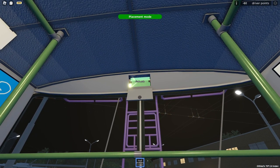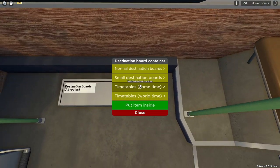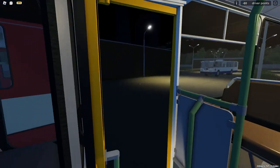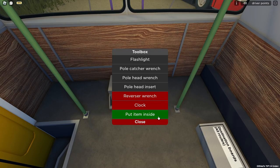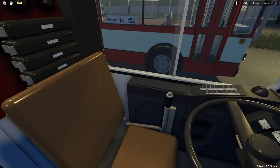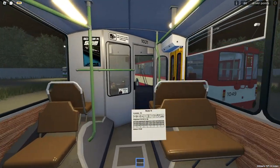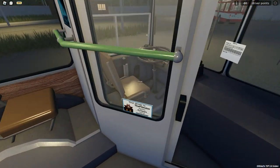Grab a small destination board for route 10. Open that lid, press and hold V, click, and it's placed. Close that lid. Grab a normal destination board for route 10, run up to the front, drop it in here, close the lid, close the door by clicking on it. Now is a good time to turn on your compressor. Place the timetable right there and now you're all done with that.